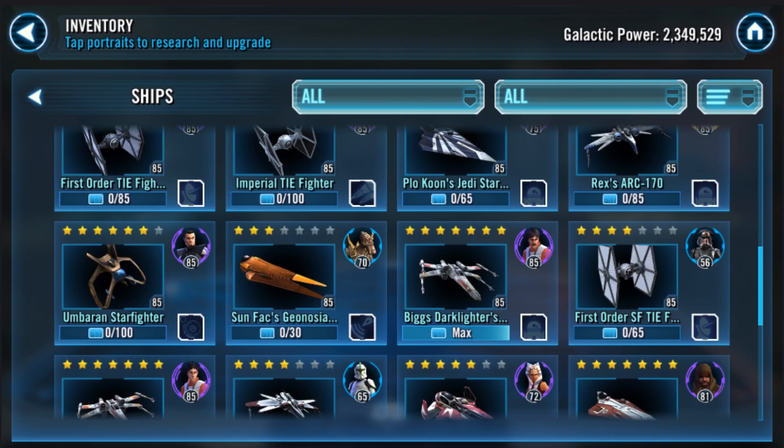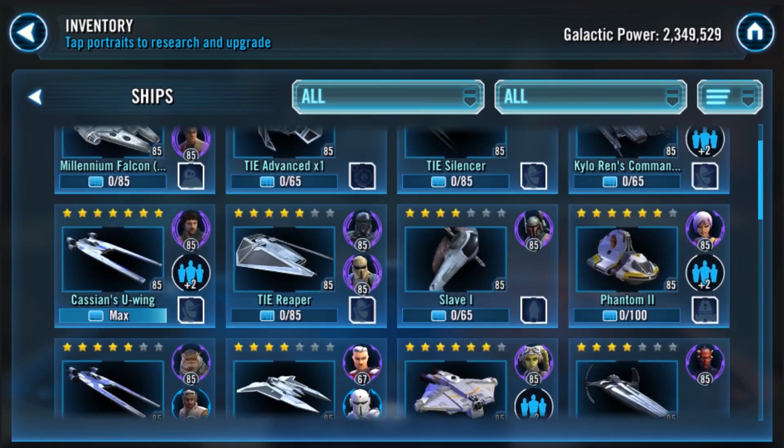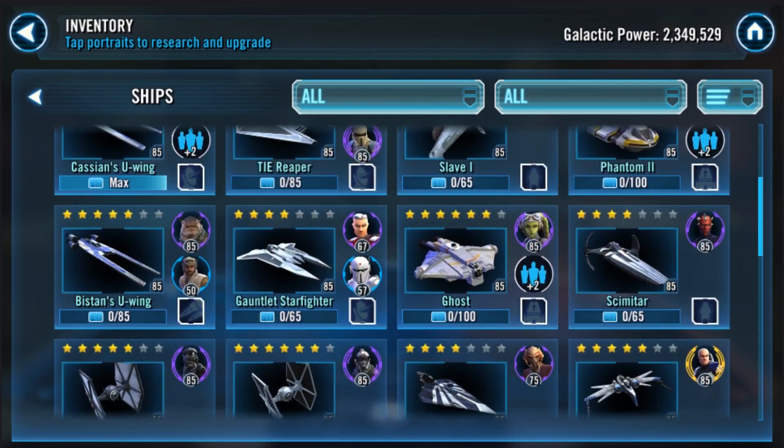Biggs is really your only hope. You definitely need him in your starting five lineup if you want to climb higher in ships. Take him to gear 12 eventually — he's one of the most important ships in the game to keep your fleet alive. I'd still run Chimera, Tie Reaper, Tie Advanced, Imperial Tie Fighter, and First Order Tie Fighter. In the back three slots I'd do Ambar, Scimitar, and for now Slave One, since you have it as an option.